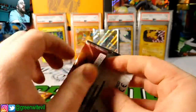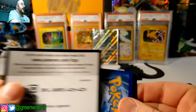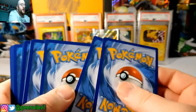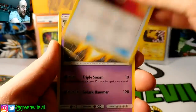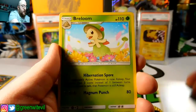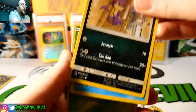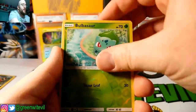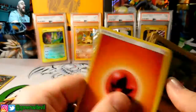Pack number two, guys. Pack battle against Cards at the Quad. Hopefully we can hit here. Code card for you guys. We want to hit something really nice. We did okay with our Raichu GX box that you guys have already seen. Golurk, Floatzel, Breloom, Litten, Larvesta, Purrloin, Croconaw, Reverse Bulbasaur, and a Yveltal holo — nothing out of pack number two.